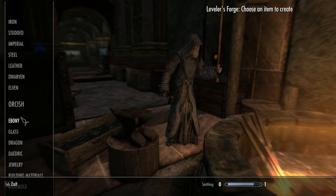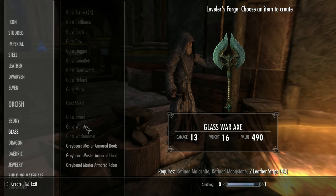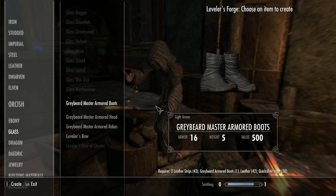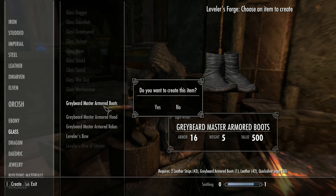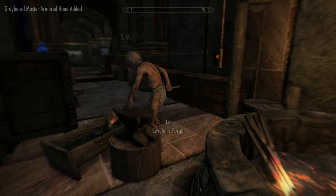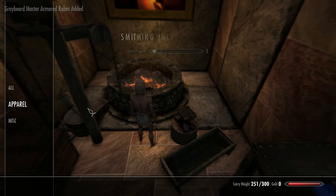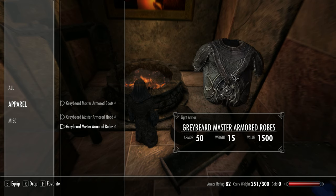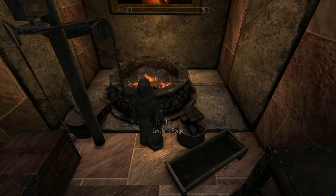I can also upgrade these again — since I have the smithing perks I can upgrade to the Master's version. The Master's light armor version is found under the Glass category, so you'll need the Glass smithing perk to craft the Master robes. My reasoning is that these are slightly better than Glass armor. Making them now: Graybeard Master Armored boots, hood, and robes. Putting them on gives you an armor rating of 82 — slightly above a full set of Glass armor. Remember Kevin's stats are all zero, so you're only seeing the base stats.